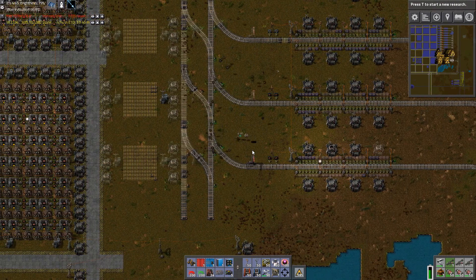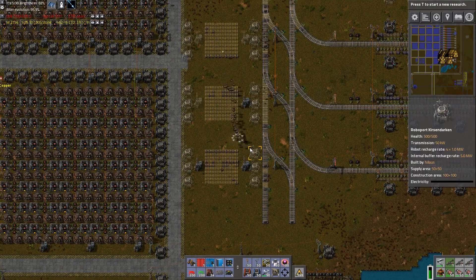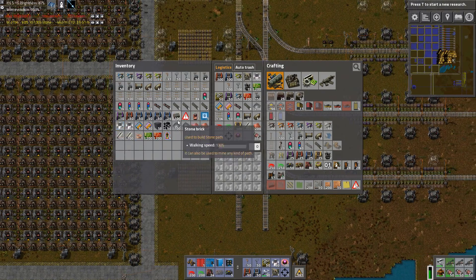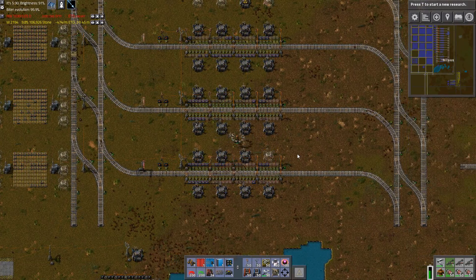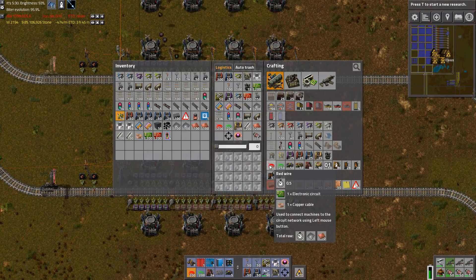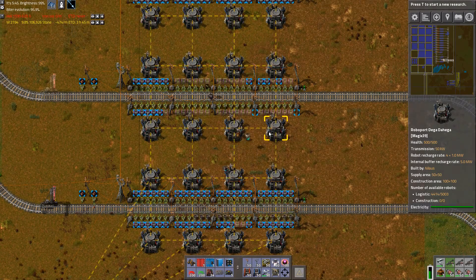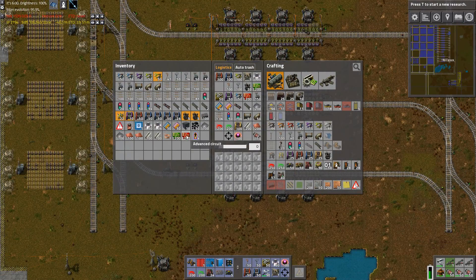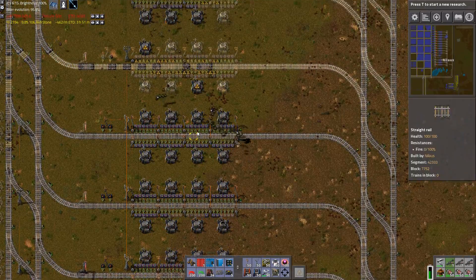I'm also going to go over here because I'm having a ton of logistics chests or storage chests that I need to put in. Just want to make sure that I empty my inventory. I'm going to go back here, put some more things in. It's still RoboPort — that seems strange that I'm missing RoboPort. Let's use 20.